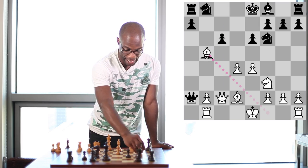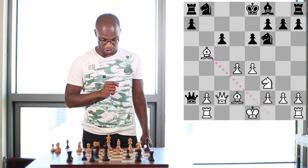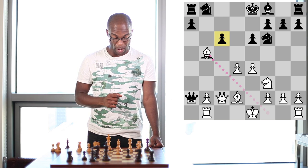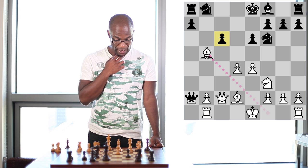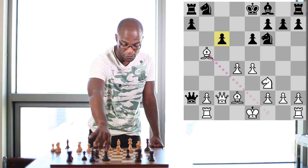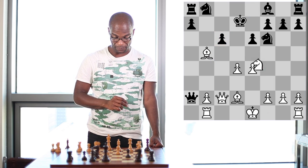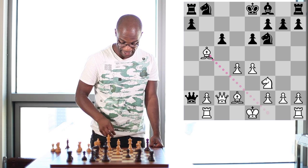And by the way, after Bishop takes b5, Black is already pretty much crushed, as the pawn on c6 is now attacked twice, defended once, and there are no adequate ways to bring in a new defender — the move King d7 being easily addressed with Knight to e5 check. So this would again be decisive.